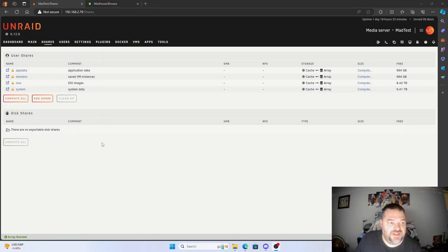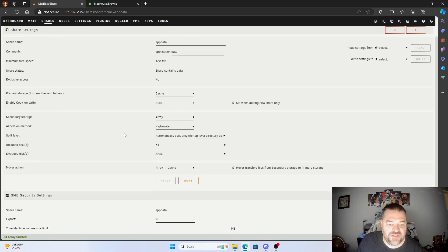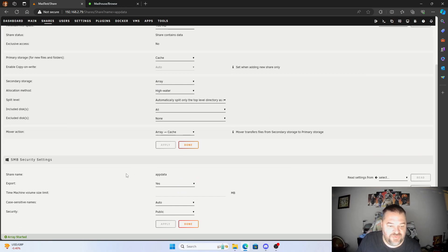The share drives are just going to make things go a lot easier. We go up here to App Data, then go down here to Export, hit Yes, and then hit Apply. What that's going to do is allow us to go to our Windows machine and map this out.